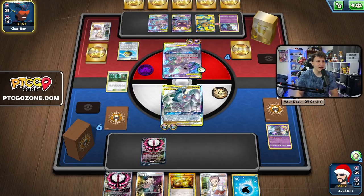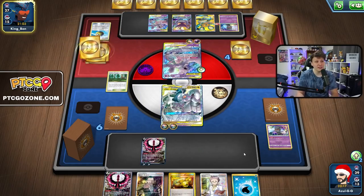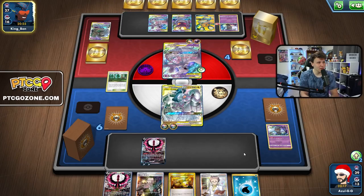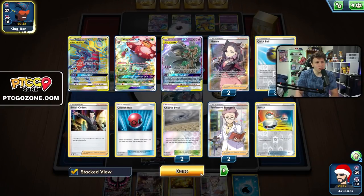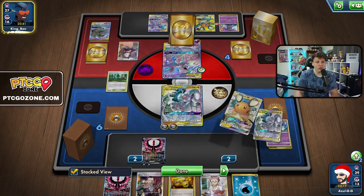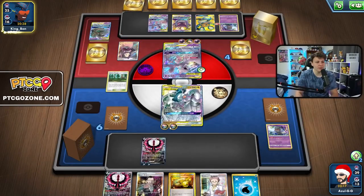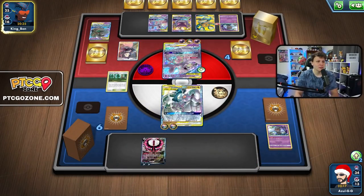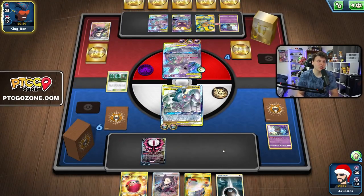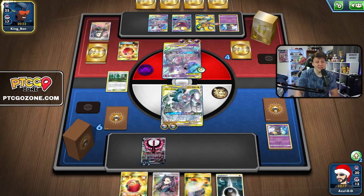Quick Ball — if they've got Trevenant they can grab it right now. I also gave them Viridian Forest. There's the Trevenant, so we have to deal with that now, which is not good. If we keep the Boss we just kind of have the Boss play and can go from there. I think that's what we'll look at doing — Boss the Dedenne and hit it. I don't think they can one-hit KO a Malamar. Here comes a Marnie, which is a little disruptive — we're going to lose our Boss and energy. We need energy and Boss. We have the Cherish Ball, so if a second Dedenne is in the deck we can go for a Dedenne change.